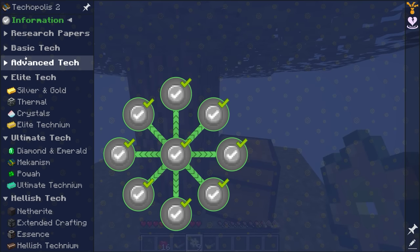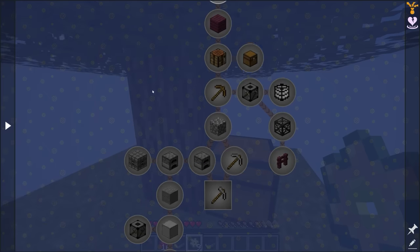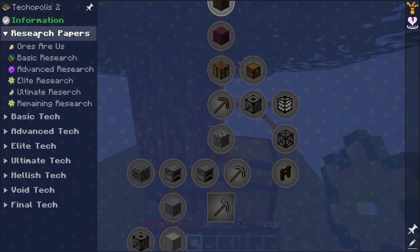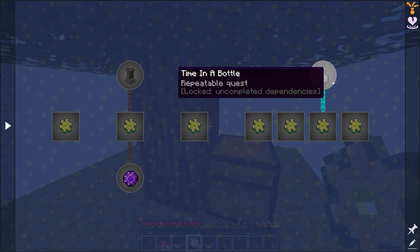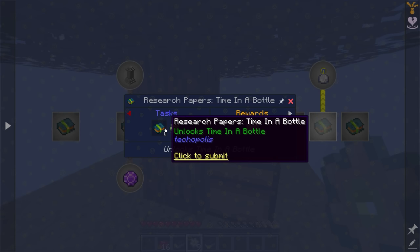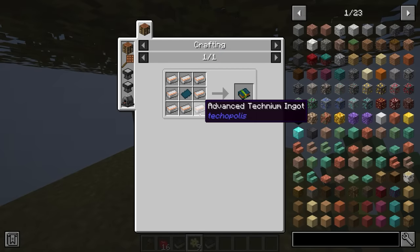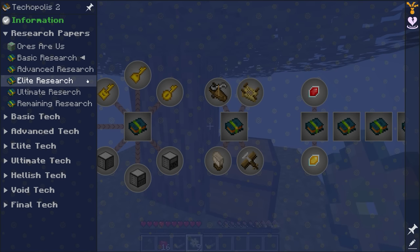The quest book is broken down into chapters. The one we start with is Basic Techium. The research papers section is where we can unlock stuff — there's basic, advanced, elite, ultimate, and remaining research, correlating to different tiers. For example, if you've played modpacks before, you'll be familiar with the time in a bottle, but to get that we have to hand in 48 tech books and the research paper, which requires advanced techium ingots that we won't get until later.